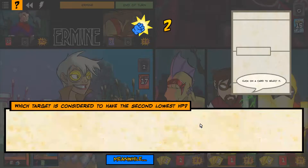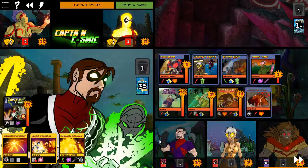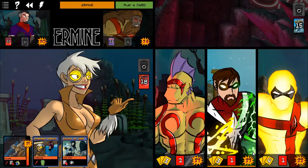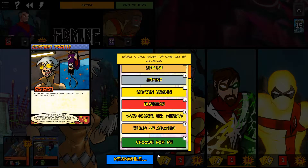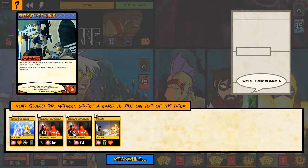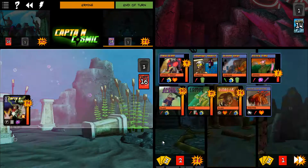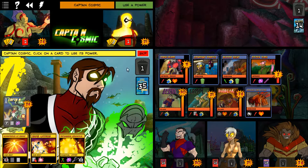Then we each take some projectile damage. I forgot all about Constant Prattle - how could I have done that? So to that end - play Captain Cosmic. Actually, to that end, let's get rid of Second Opinion. My thought being it somewhat insulates Medeco from getting garbage.